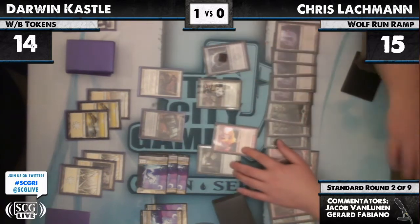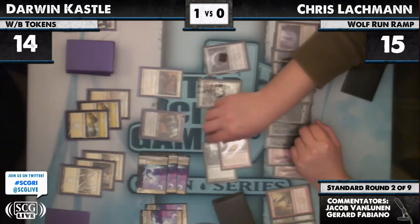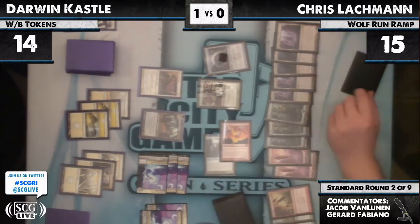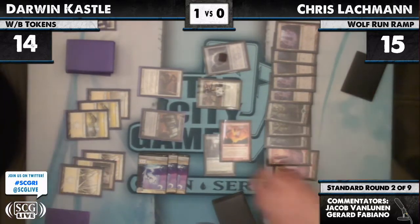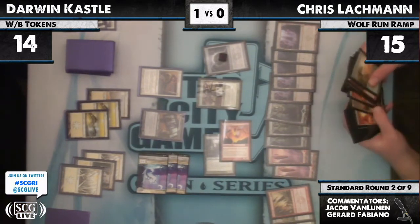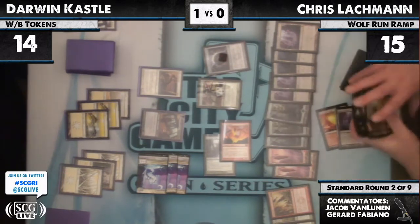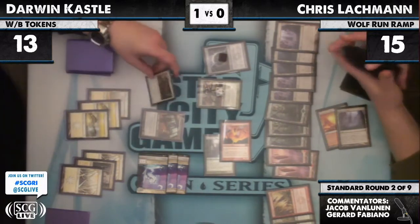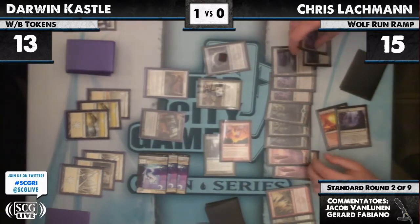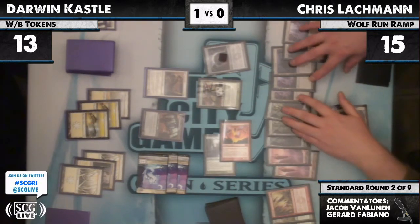Darwin has no cards in hand — just one card, probably a sleeve. Can't really be anything. He could have a Midnight Haunting that wouldn't do anything. If I was Lachman, I would just go for it — Darwin can't even kill you on the counter-attack. Darwin is chumping the Inferno Titan but Kessig Wolf Run gives trample.